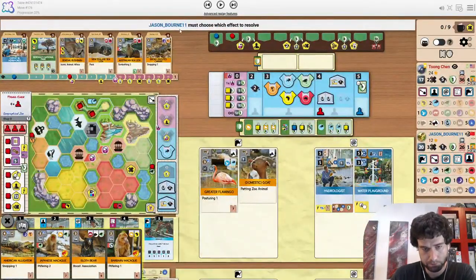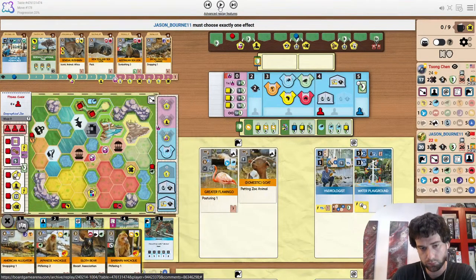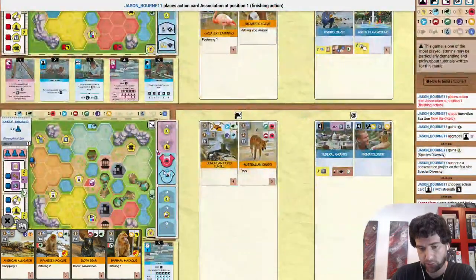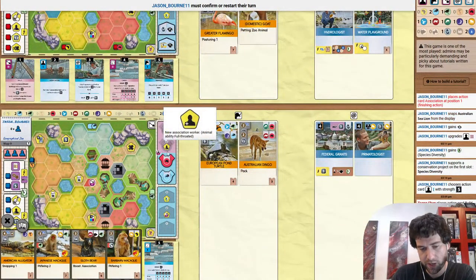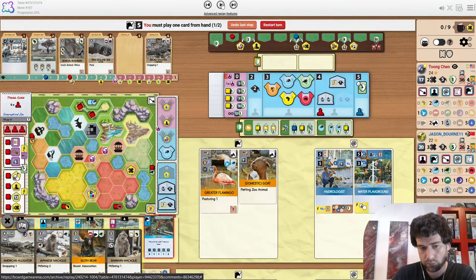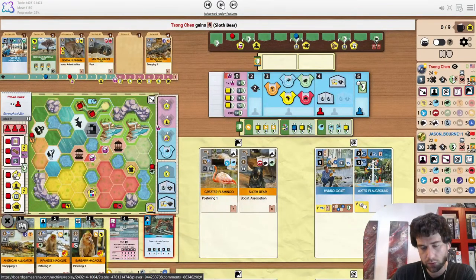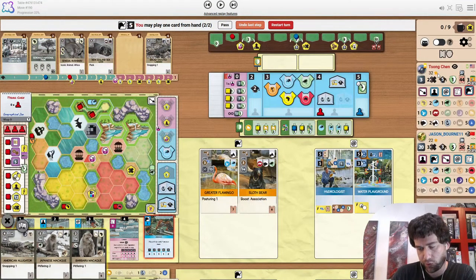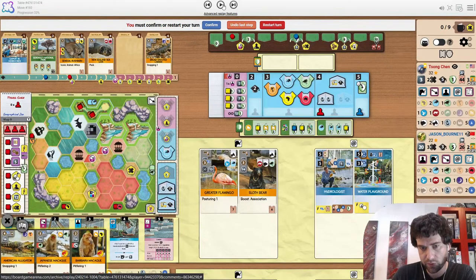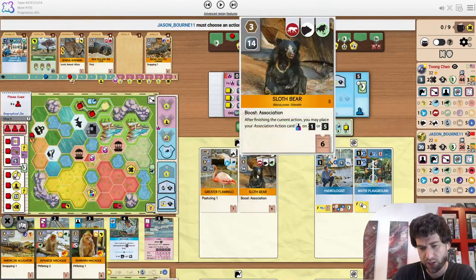Opponent takes snapping first. I like two rep here for them — they're lagging behind on rep quite a bit. And they upgrade association, so they can potentially get a third partner zoo for that second worker. Sloth bear into two appeal — still think it's the best value. Game's progressing quite quickly actually. 32 to 22. I don't think you boost association here though. There's no reason to.